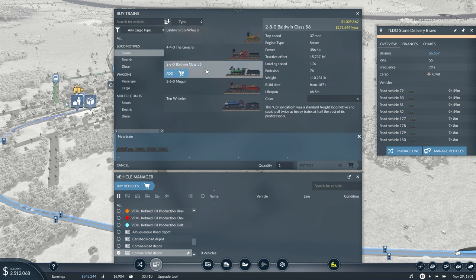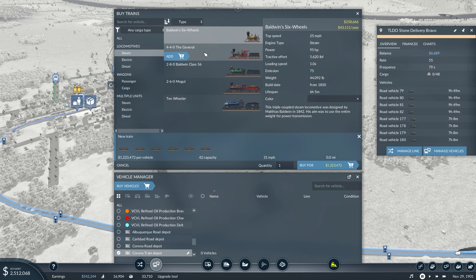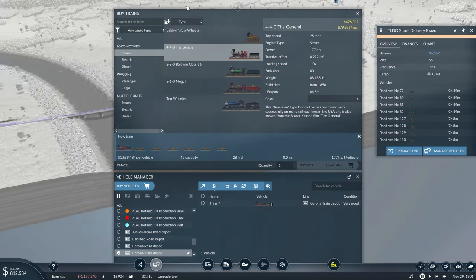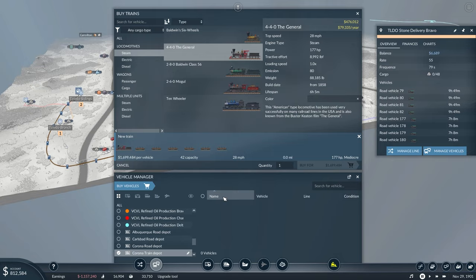If we went with this guy, and then these are half of that — 1, 2, 3, 4, 5, 6 — so what if we did six of those? That's 386 horsepower. What if we did the General? We would still have about a million left. I think that's what we're going to do.